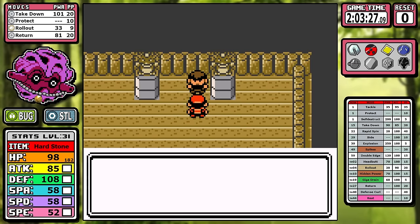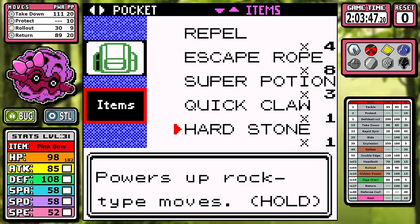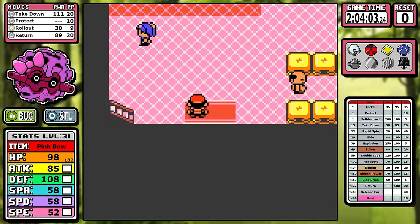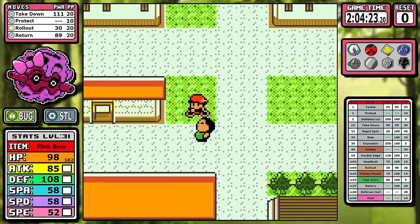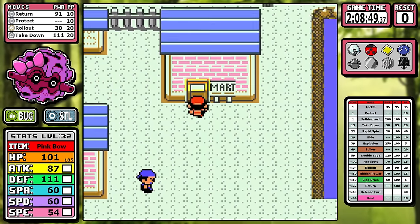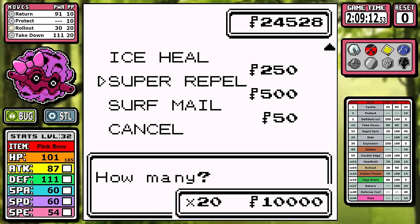It's a tragedy we had to waste so much time getting to those Struggle strats earlier, but it is what it is. Let's keep the run moving. We're down in Olivine doing all the usual busy work — Strength, Surf, Krabby, Lighthouse. We're doing all that stuff. It's all very trivial and easy, but you might be surprised that today we're already taking a brisk swim down to Cianwood.